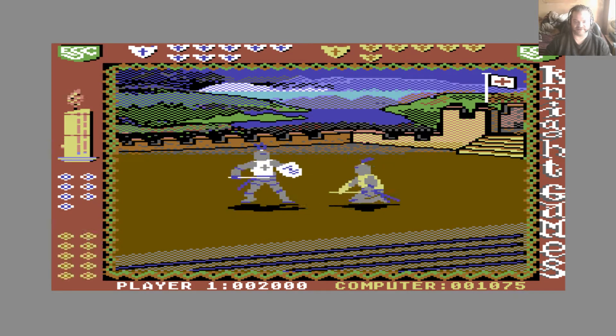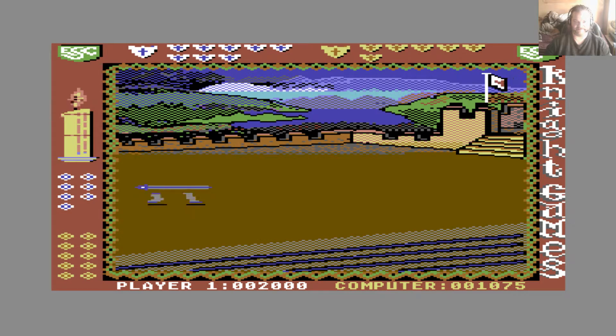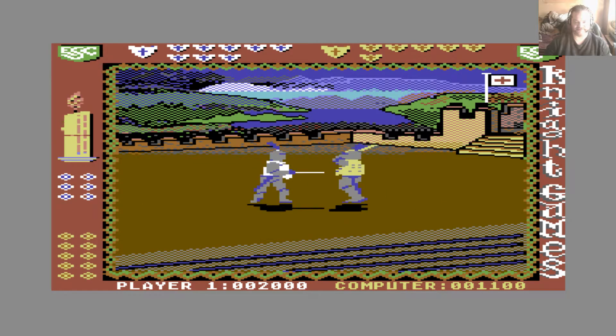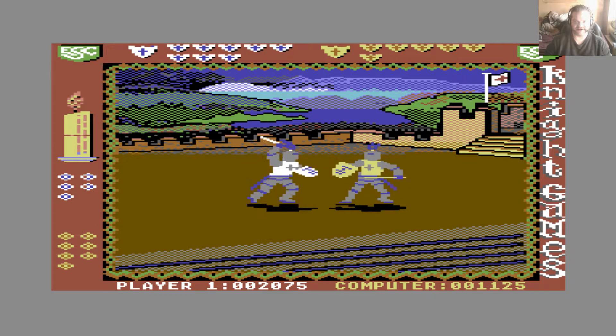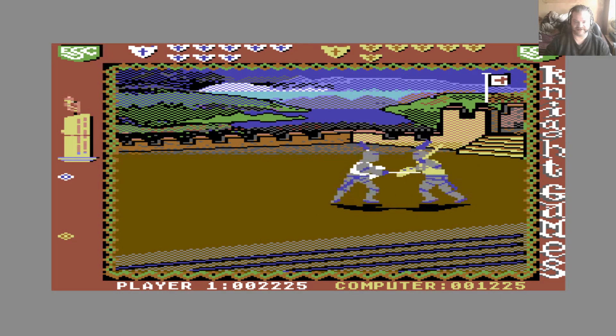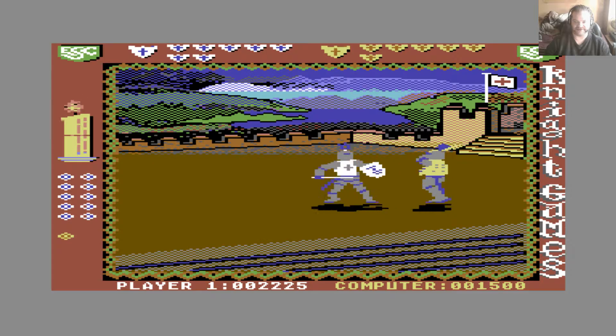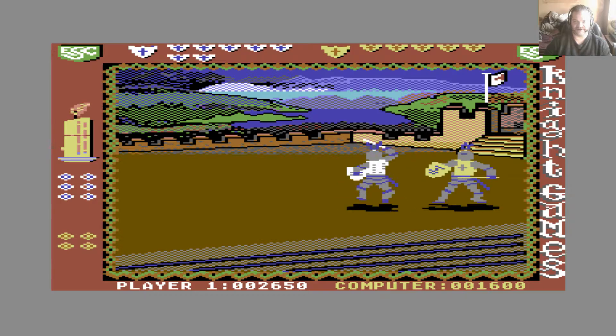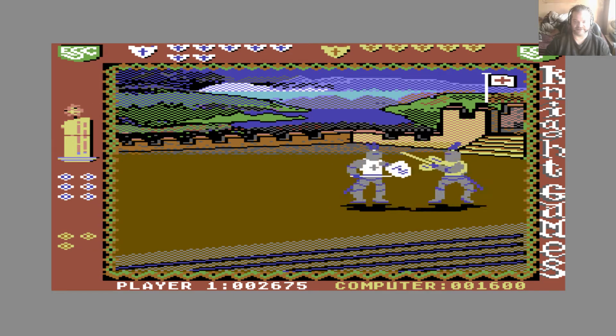Every two times that the hit points get reset counts as a knockout. Once all the shields across the top have been used up, the combat is over. I am not doing too badly, though I am about to have my hit points reset. But I have knocked him out two more times than he has me. I do find that I am a lot better at the combat games than I am at the archery games. At the bottom of the screen is your score and the computer player's score, or what would be player two's score in a two player game.